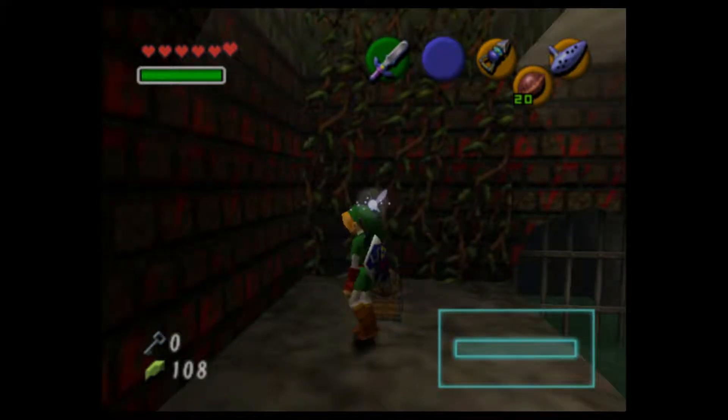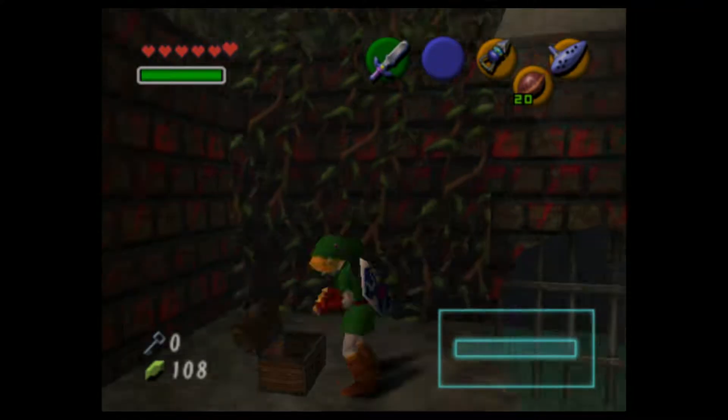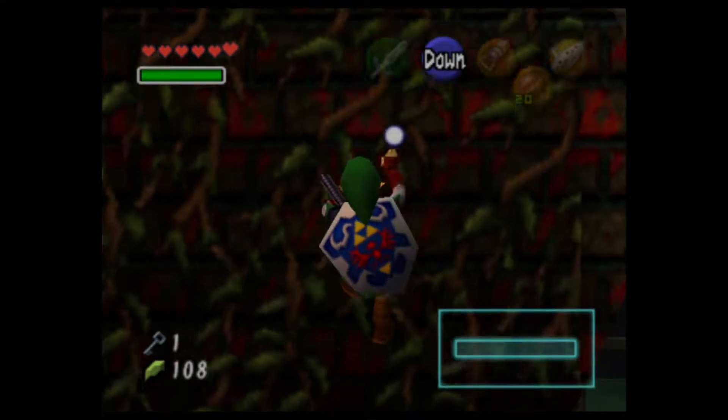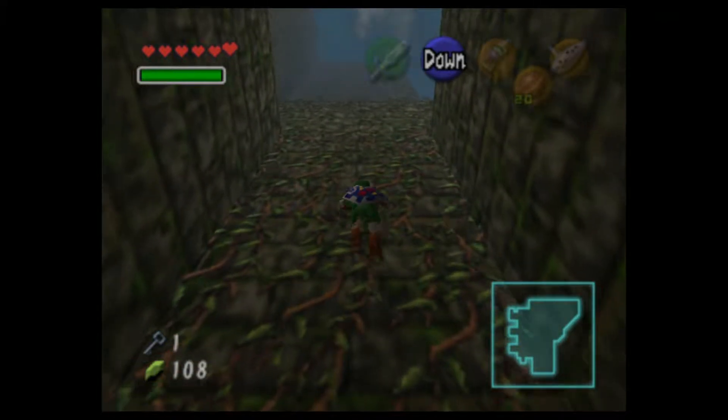We got this little baby treasure chest — the baby treasure chest is probably just like a heart or something. Key. Cool. There was another door lock that we needed a key for, wasn't there? Yeah, there was, I remember.